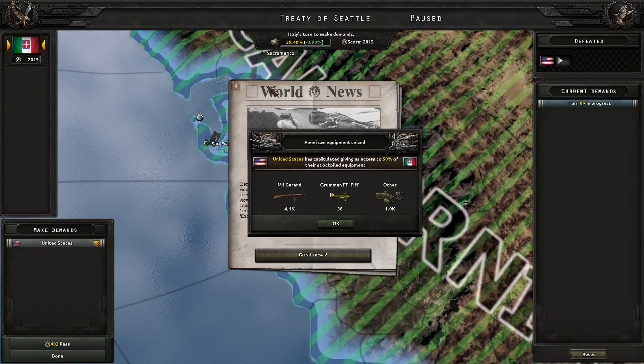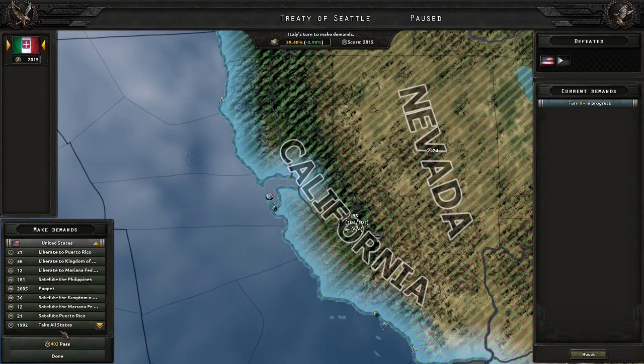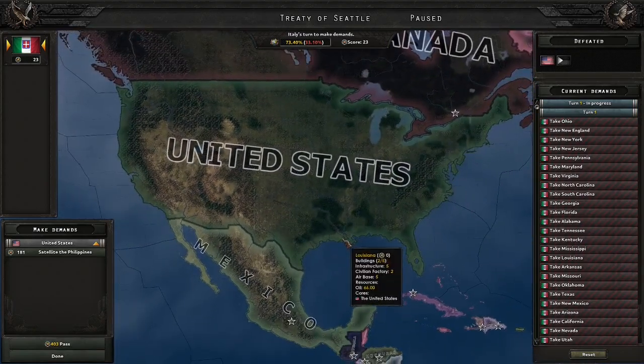And there you go — America is done for now. Let's just annex the hell out of them. Don't need anything else — not even the Philippines. I'm not dealing with them either.